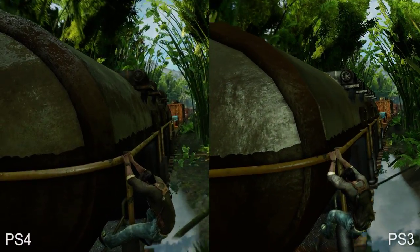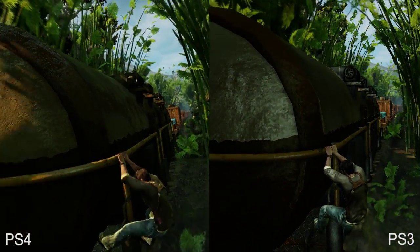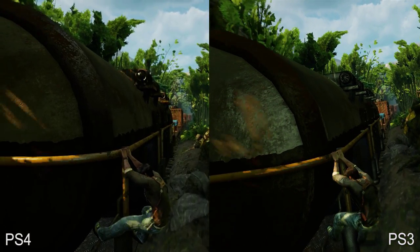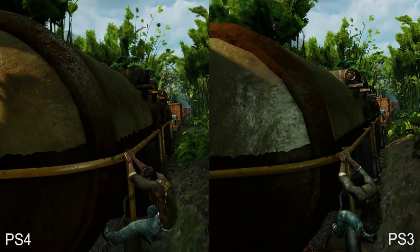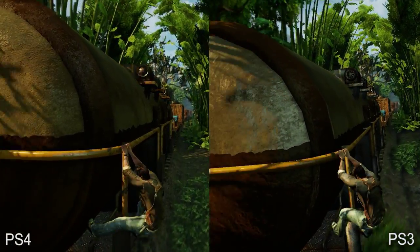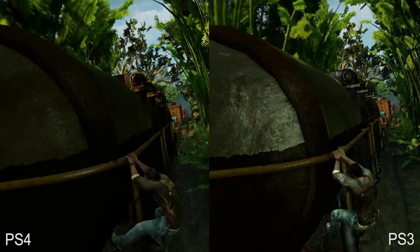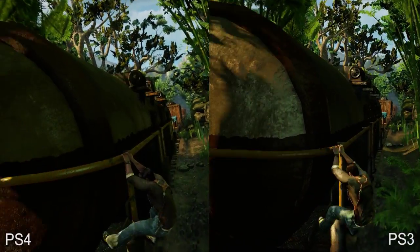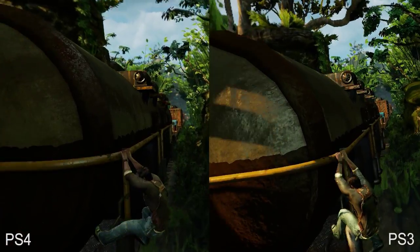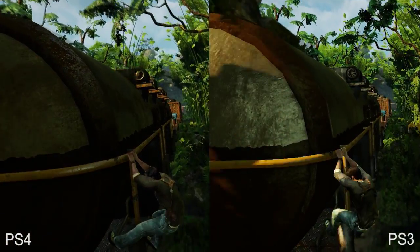Here's yet another impressive detail — if you look closely, you'll actually see a green tint on the train car while passing through patches of bamboo. This feels like an attempt to mimic light bounce. This is actually present in both versions, but far more evident on PS3. The material used on the train car has been modified and appears more detailed on PS4, but that change may have impacted this effect.